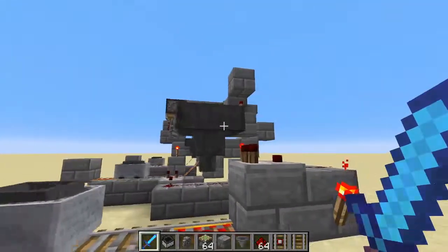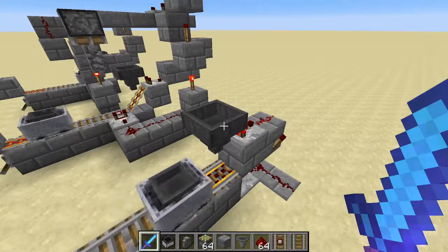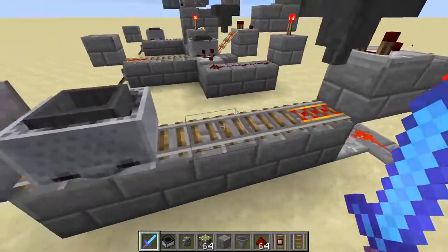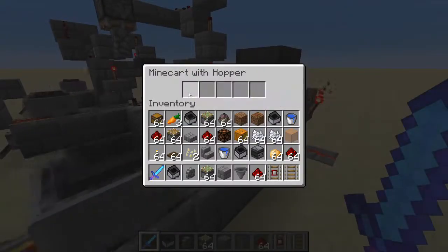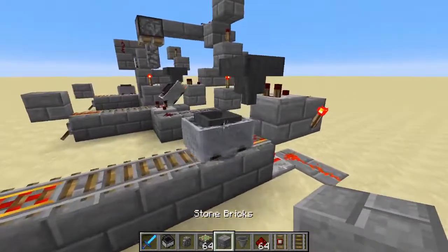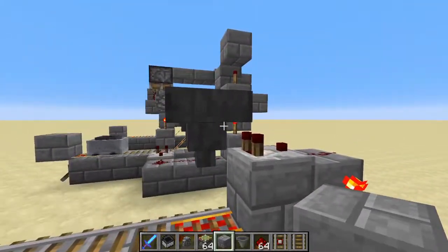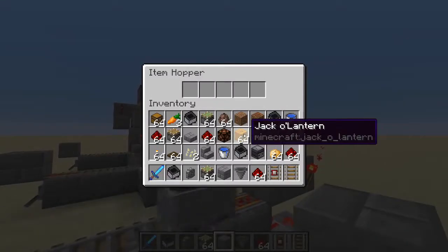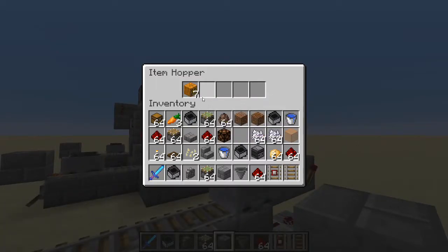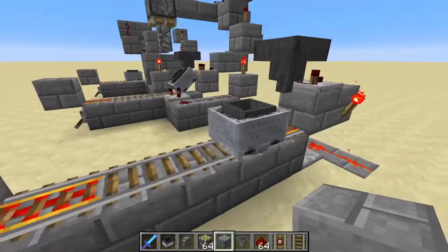So once this hopper is empty again, the powered rail becomes powered again and launches the minecart off. If I put in a stack of something, the minecart stops here and you can see it unloads very quickly. This is why I like to use minecart hoppers over chest minecarts, even though chest minecarts hold 27 stacks instead of 5. When fed from a hopper, minecart hoppers load at a ridiculously fast speed, but they still unload at a relatively normal speed.